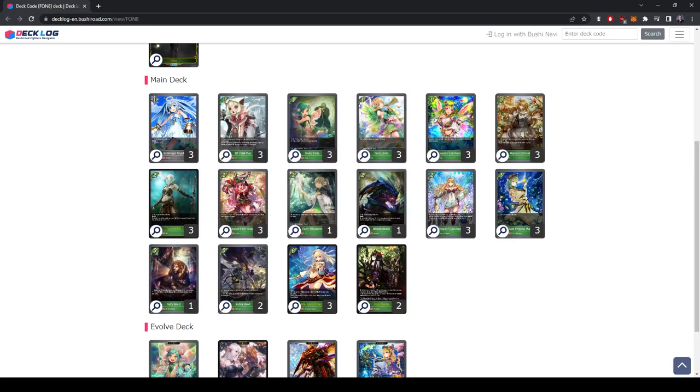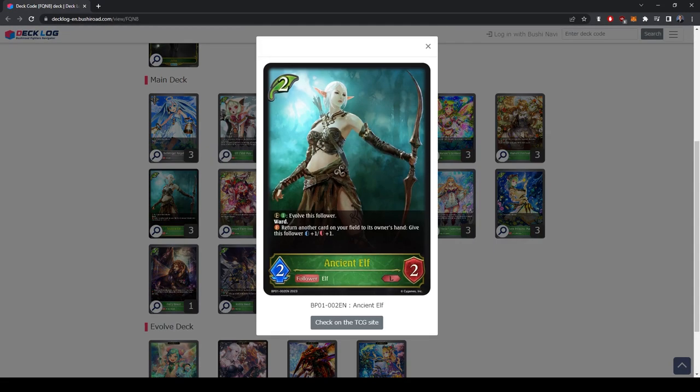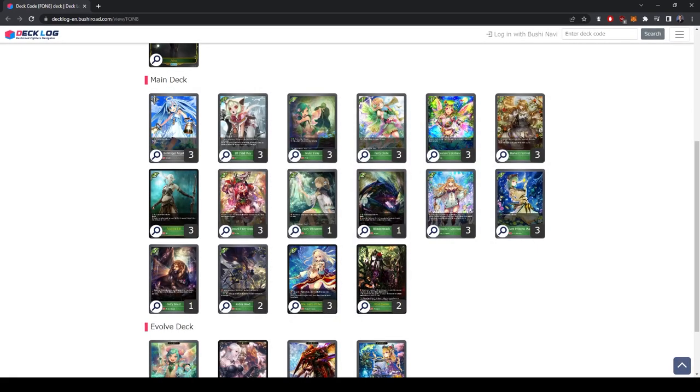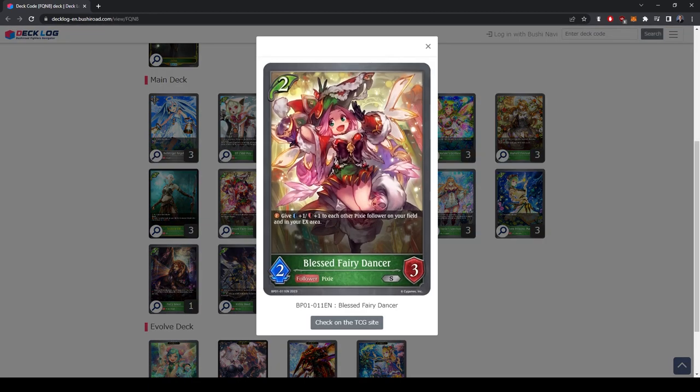Ancient Elf is a key advantage engine — on play you choose a card on your field and bounce it back, and this card gets +1/+1, going to a 3/3. On evolve for one it gains ward, becomes a 3/3, and then you choose another card on your board to bounce back, gaining another +1/+1, making it a 5/5 for only three mana. This initiates a double bounce, so we proc Elf Child May multiple times and can bounce Harvest Festival, feeding into a lot of our combos.